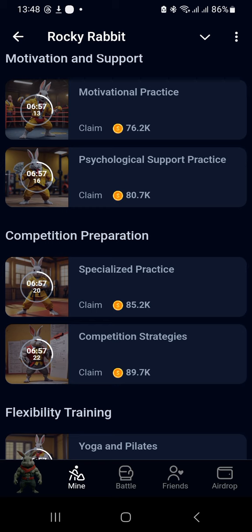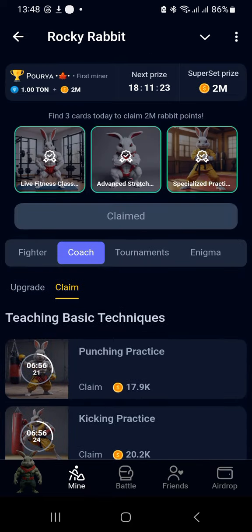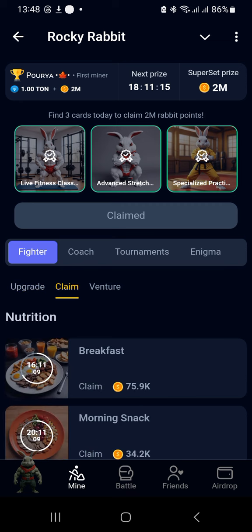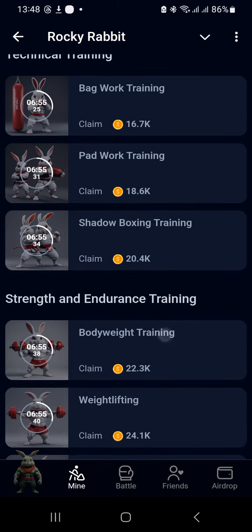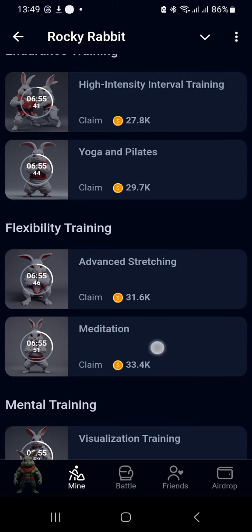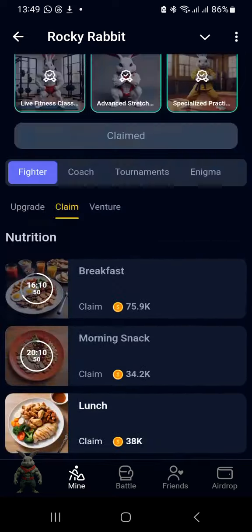The third one will be Advanced Stretch. You move back to the Main Fighter tab. Then from the Main Fighter tab, you move to Claim. From Claim, you move to the Flexibility Main Section. Then you see Advanced Stretching. You choose that, and everything will be populated at the top.